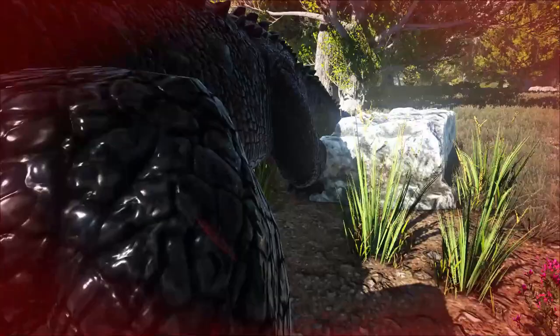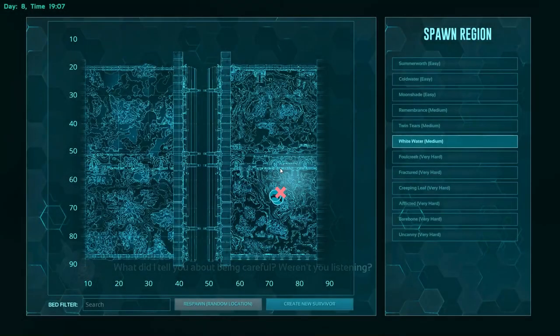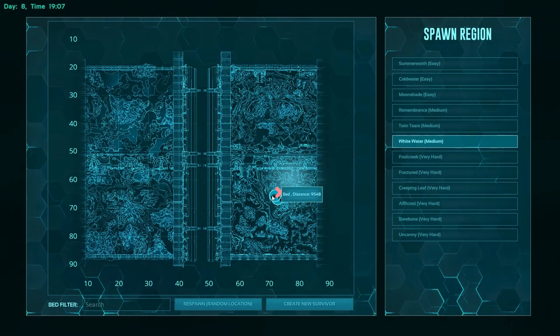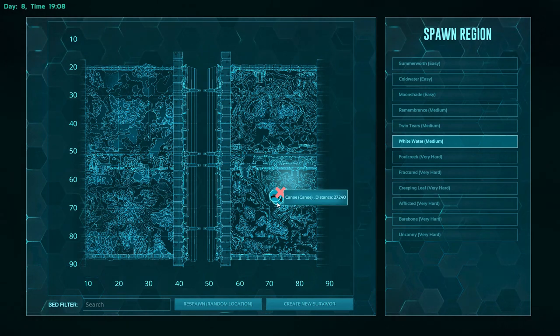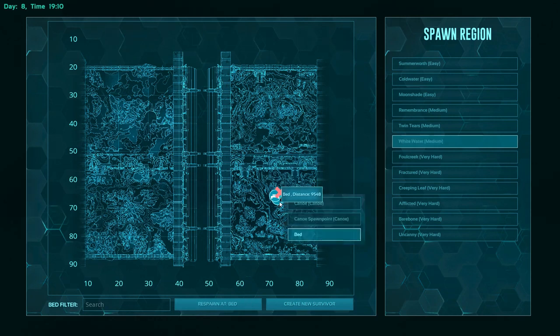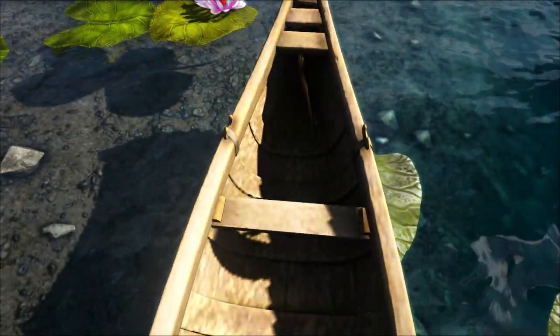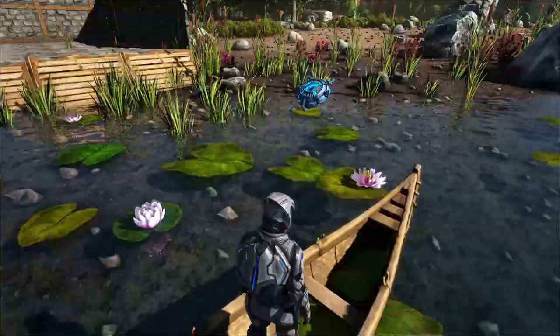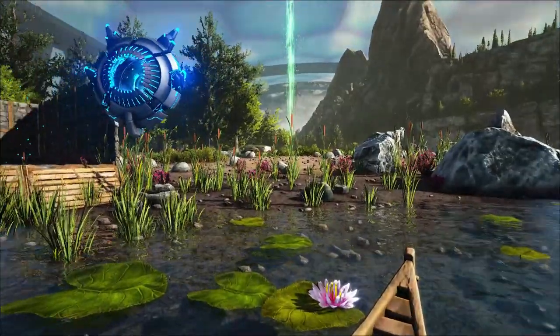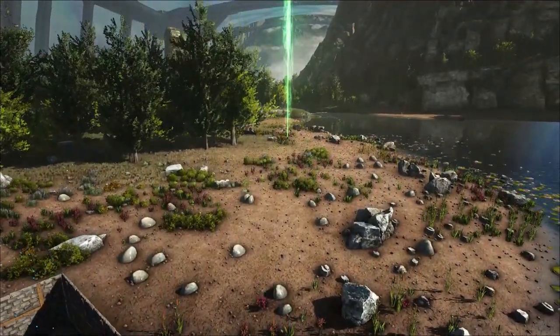Naming is so important because the canoe becomes a spawn point bed — you can spawn back at your canoe. I can see so many creative ways of utilizing this. So you'll have your bed, you'll have a canoe, and it'll be listed however you named it. Let me show you — I'll spawn back at my canoe. I have another canoe sitting nearby so you can see what it looks like. You want to be specific when you change the name. There it is — you can spawn at the canoe, and you can hide these things pretty well.